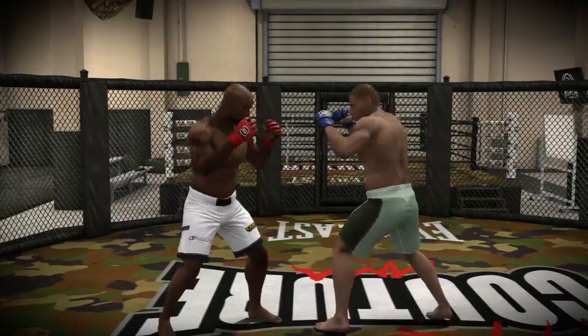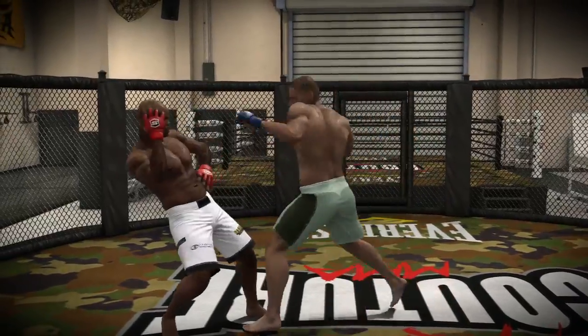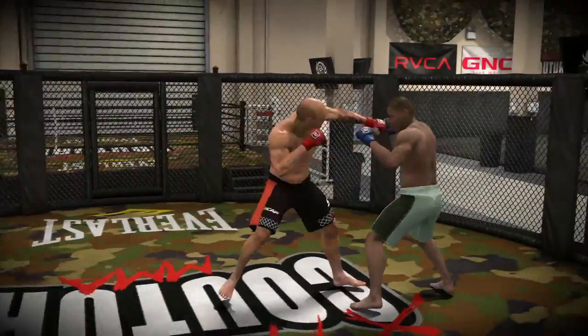Here's a tip: the flick you do to duck or slip a punch will also count as a dash. So you can duck or slip a strike and go directly into a dash move. That's all of the standing strikes.